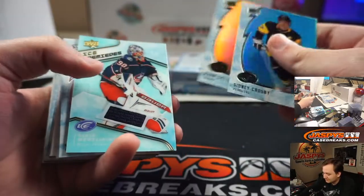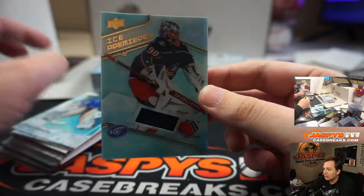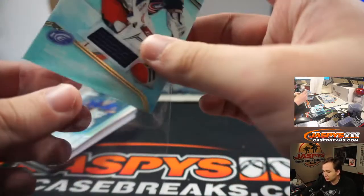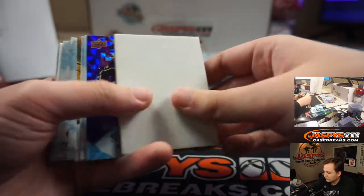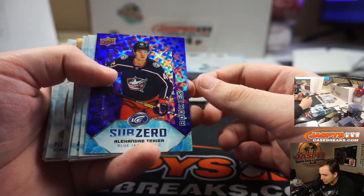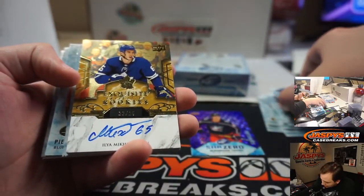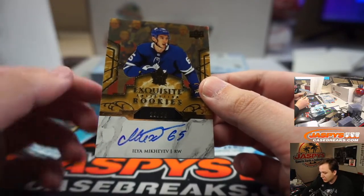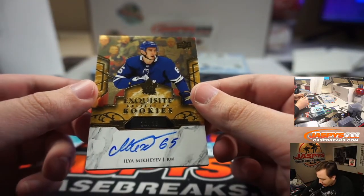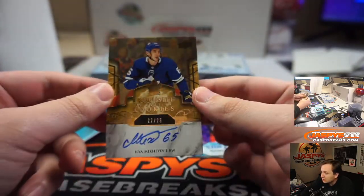Elvis Merzlikens going out to the Columbus Blue Jackets, Elliot. Alexandre Teixeira at $9.99 — I say his name different every time. And ooh, some of the autographs faded — that's a bummer. That's an exquisite auto rookie, 22 out of 25 for the Toronto Maple Leafs, Elliot Mikheyev — the autograph is kind of faded though. Still a nice one. Steve Birch with that.